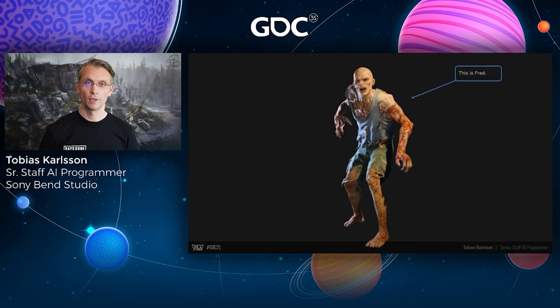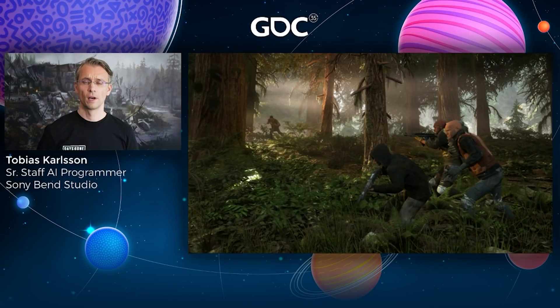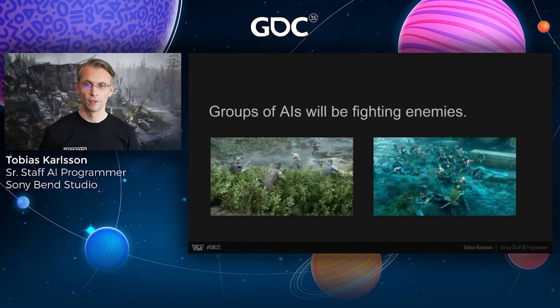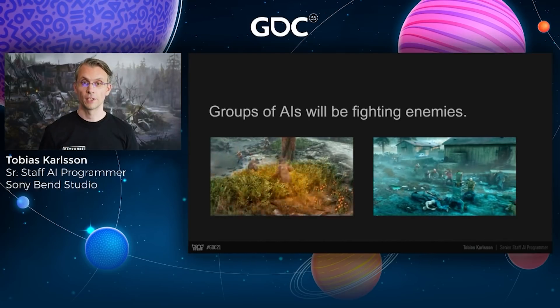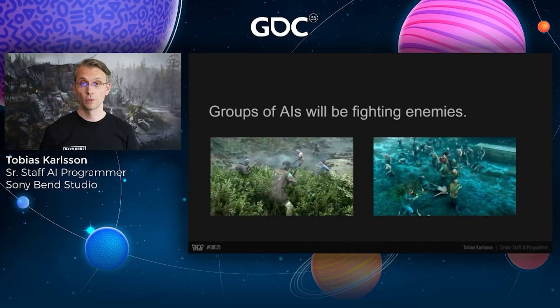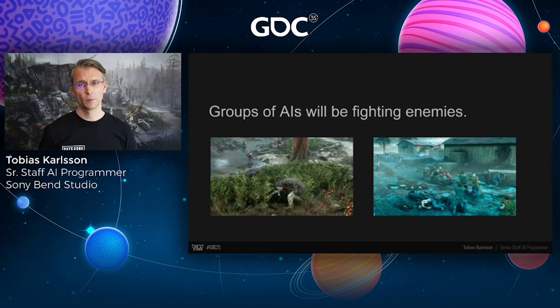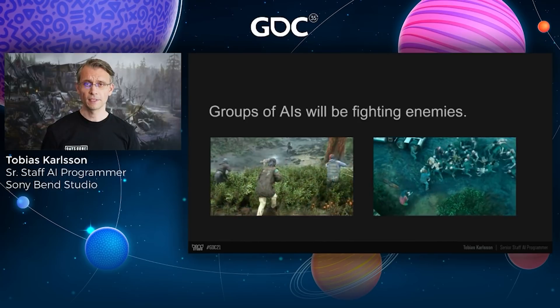We are mostly famous for our Freakers and hordes of Freakers. However, this talk is not about Freakers — it's about our human AIs. We've got plenty of human AIs, and they end up fighting each other, the player, and various Freakers and wildlife. That means we have groups of AI fighting together in combat. When a group of humans tries to achieve a shared goal, they strive to cooperate. So if we want our AI to look believable, they need to cooperate effectively.